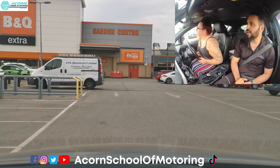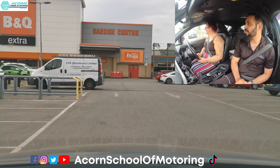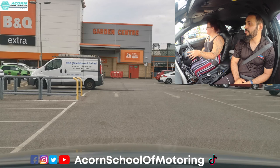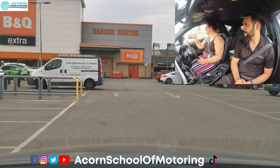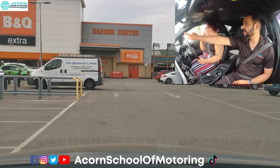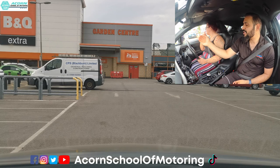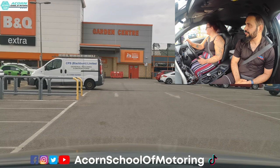Choose the bay you want to go into and have a target first — a target is very important so you know what you're doing. Because you're doing forward right, you must signal to the right so anybody behind or in front of you knows you're about to go right. I want that space between the red cars — we're going to the first bay, like that white car.